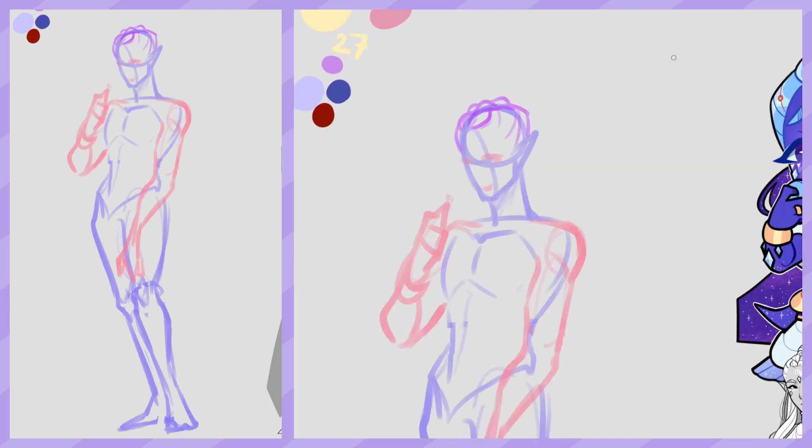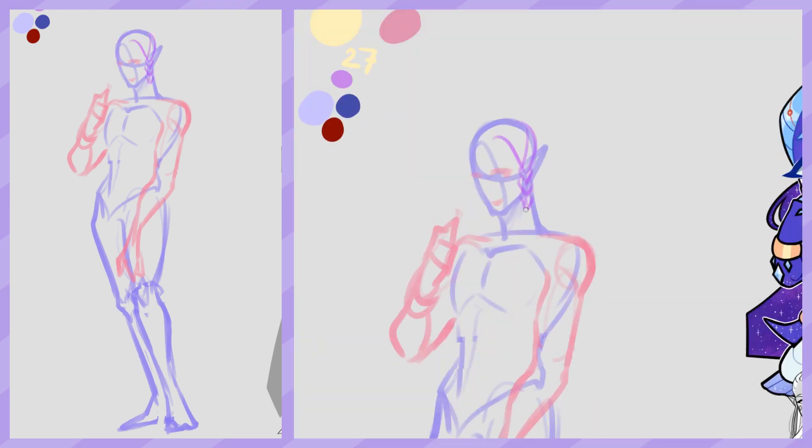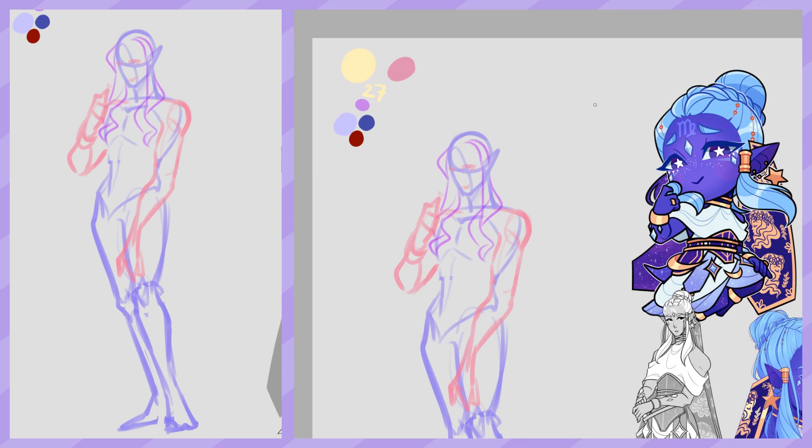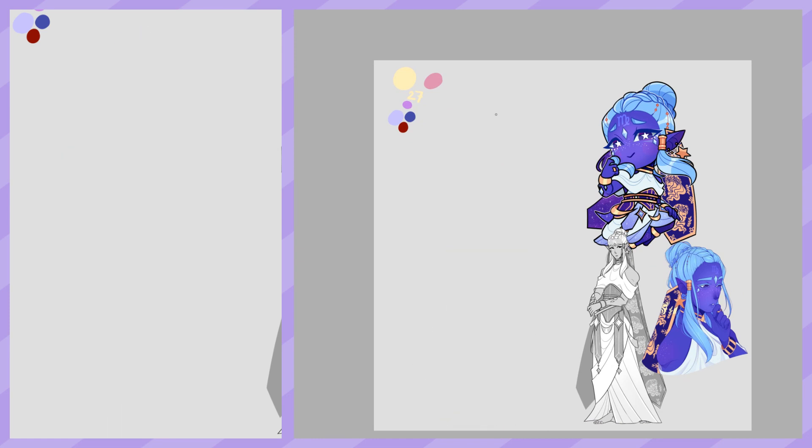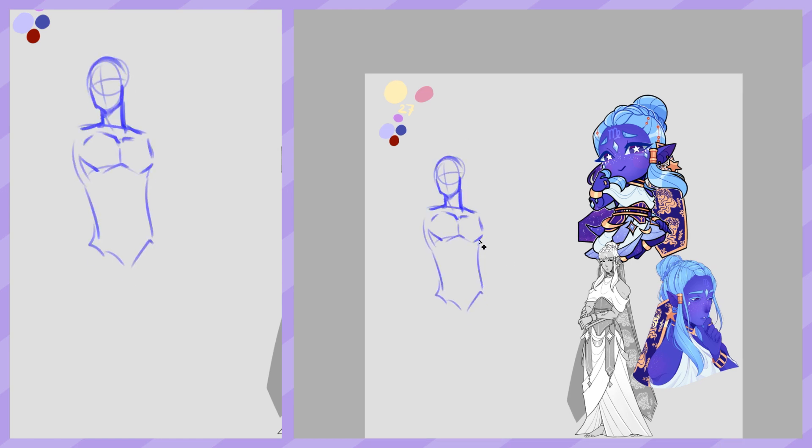I already made a design for this character Virgo but I wasn't really happy with the top portion especially, so I really want to redo that. However I kept going back to the pose from behind, as you can see later, and eventually settled on that one — spoilers — because I just thought it looked really cool and it would fit his personality. I just liked it.